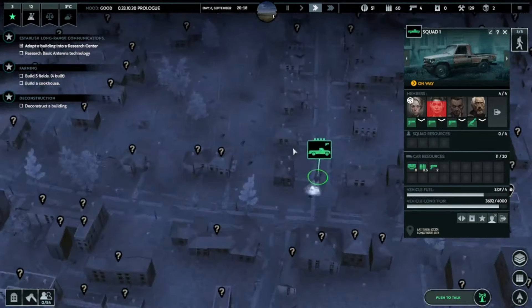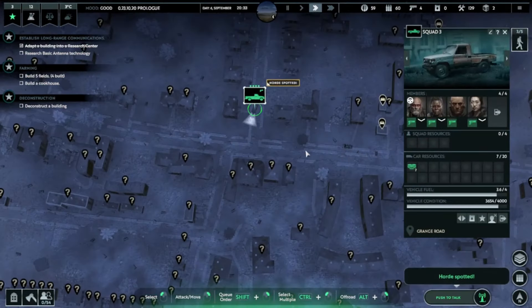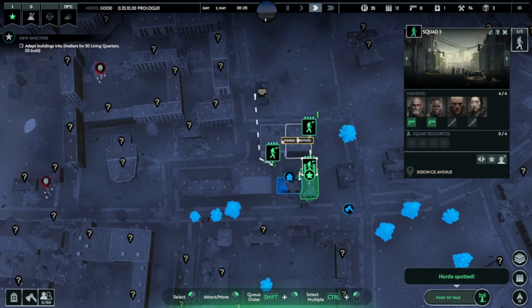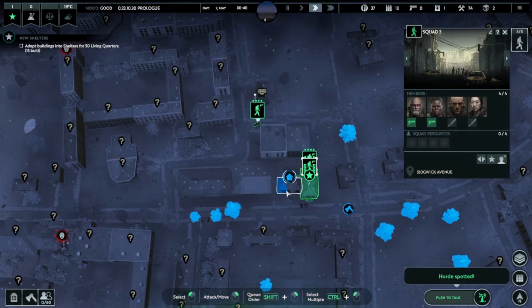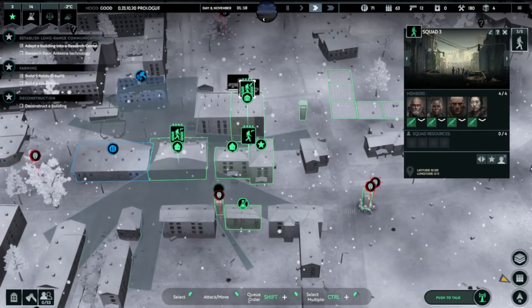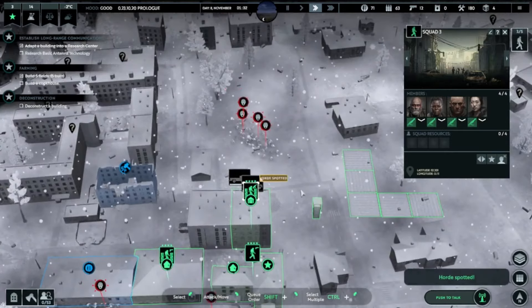You'll find yourself constantly balancing the need for food, medicine, and ammunition against the ever-present threat of the undead. But survival isn't just about hoarding supplies — it's also about fortifying your base and protecting your survivors. Building defenses, organizing patrols, and training your squads are essential tasks in ensuring the safety of your community. The tension mounts as you fend off waves of zombies and struggle to keep your defenses intact.